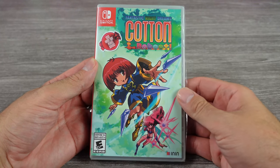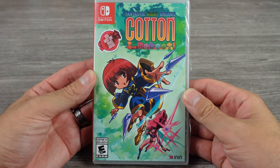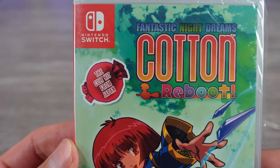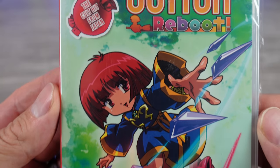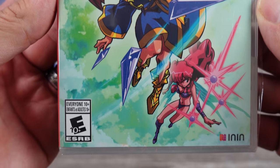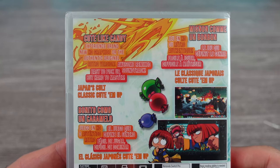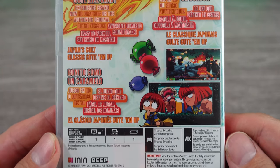Fantastic Night Dreams Cotton, the cult hit from Japan, just got a reboot for the Nintendo Switch and PlayStation 4. We're looking at the Switch version today. The physical edition just launched and the retail price is $39.99, and I definitely think it was worth every penny.